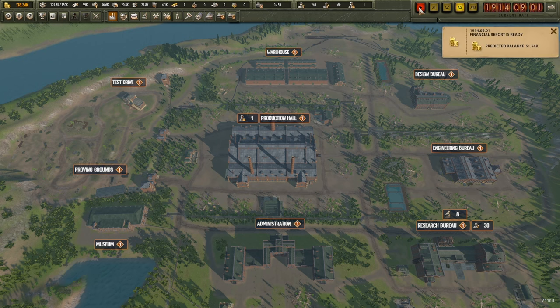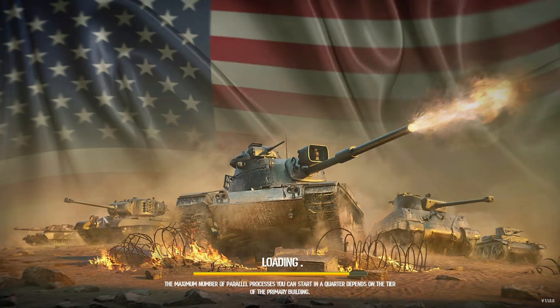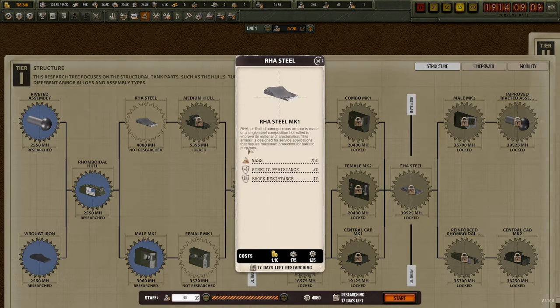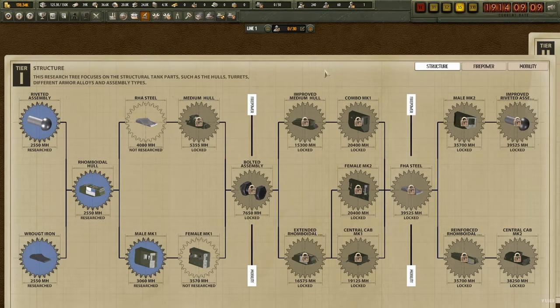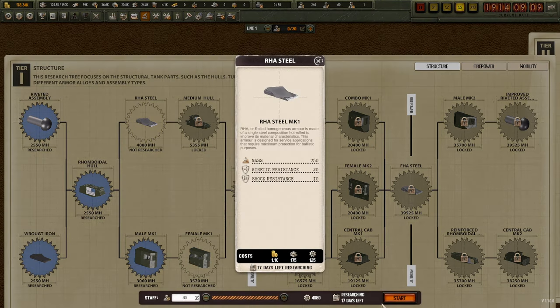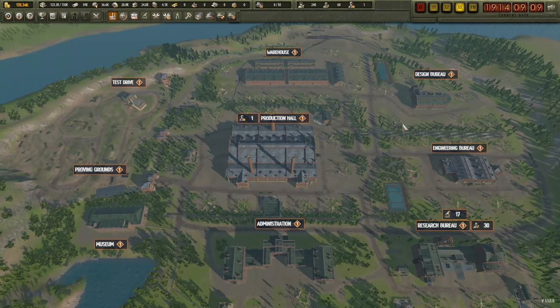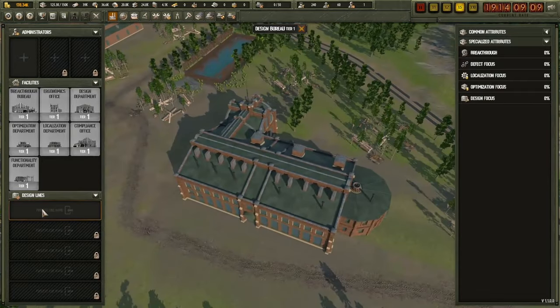I could have hired more engineers and built an ergonomics option on the engineering bureau as well, but we don't have any cash coming in and there's maintenance on all the buildings, so I'm holding off. The amount of engineering we're doing initially for the first year or two isn't that much. Solid shot rounds are now researched, our engine is ready. We might research RHA steel next, then go for the female sponson. We'll start designing a new tank now that the engine's ready.